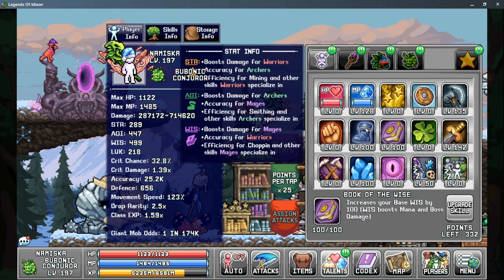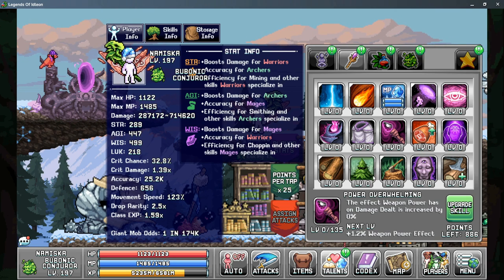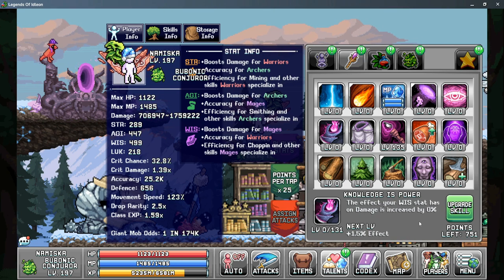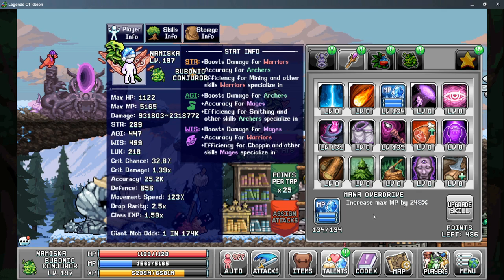With tab one done, let's move on to tab two — this is where things get a little wonky. Our first priority will always be Power Overwhelming, as this increases the effect that weapon power has on your damage, allowing quite a big boost. Your second priority should be either Knowledge is Power for more effect from your wisdom, or an equal priority is Mana Overdrive, which gives you a percent increase to your mana and can really help scale Overclocked Energy.